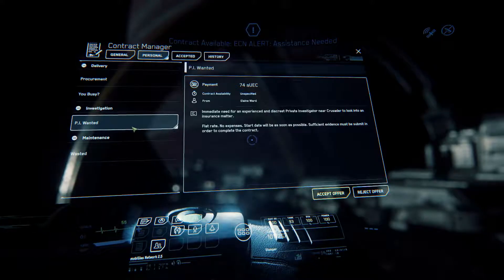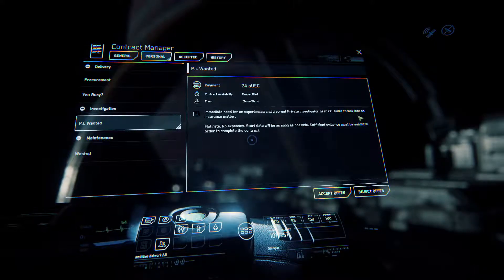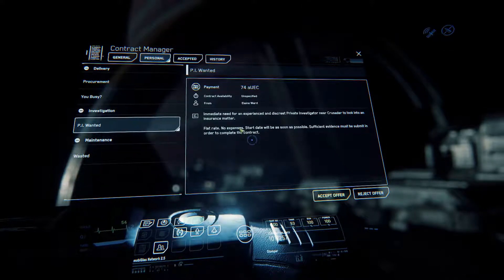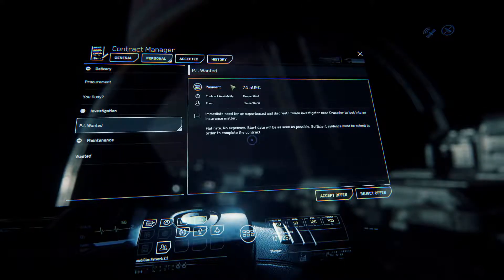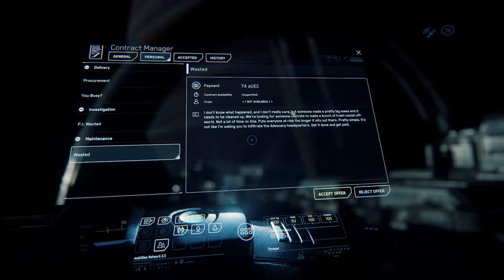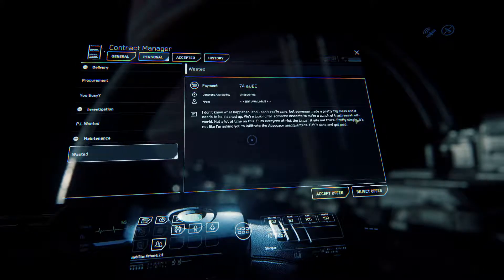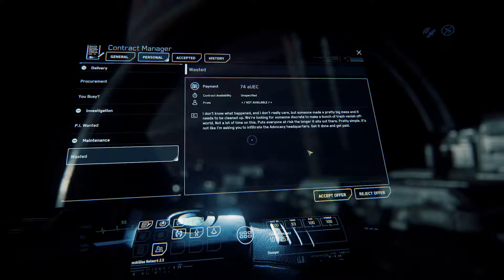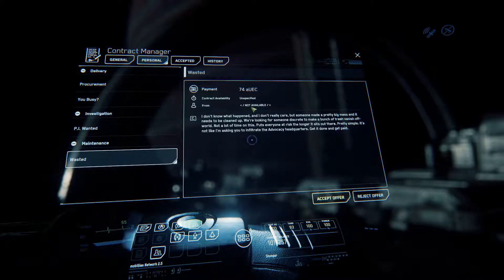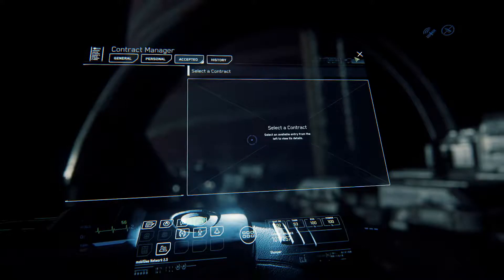There's also 'PI Wanted' — immediate need for an experienced discreet investigator. Anyone who played in 2.63 knows this one: you go to Kovalex Mining Hub, dig around the station, pull up some information, and get some money. And 'Wasted' — 'I've made a pretty big mess and it needs to be cleaned up. We're looking for someone discreet to make a bunch of trash vanish off-world.' Again, you don't know who these missions are from. So that kind of covers the mission part of the MobiGlass.